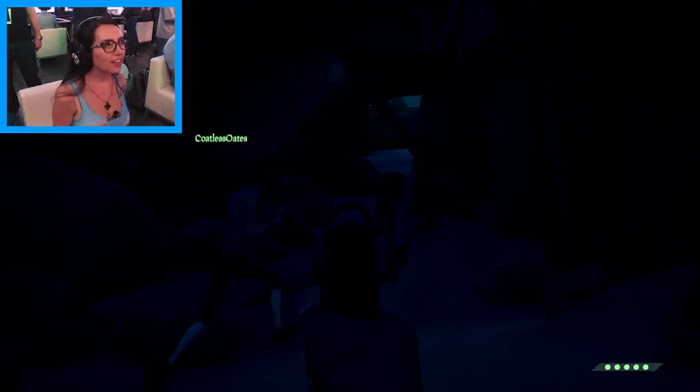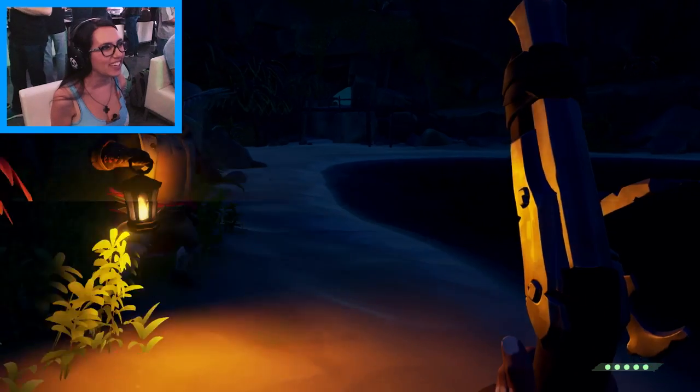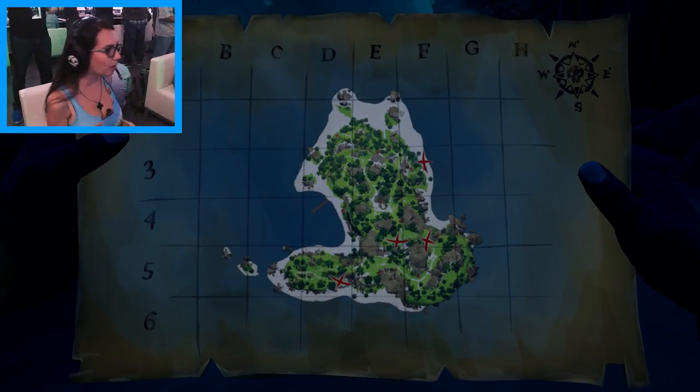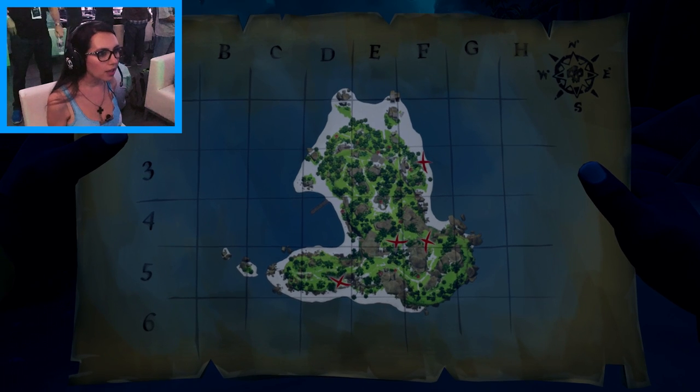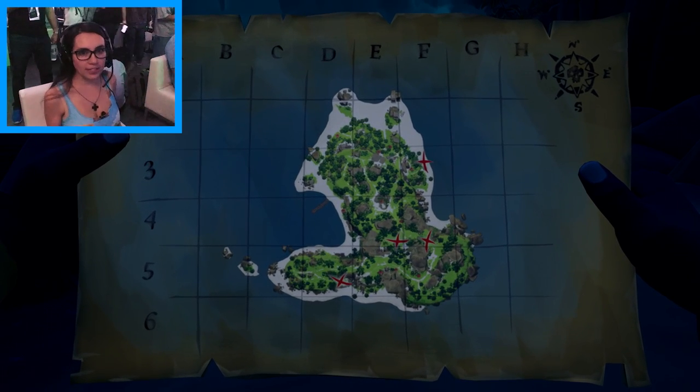We were on the beach. We were probably supposed to dock over here. So this is the map — it doesn't have a 'you are here' marker, but it has X's for treasure. We're at the dock, we're going to go straight south and get some treasure.